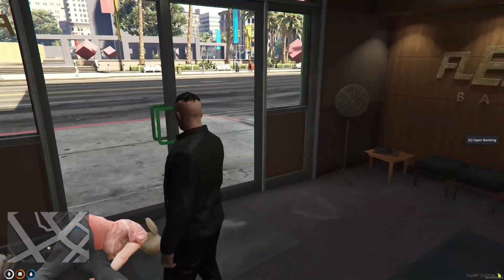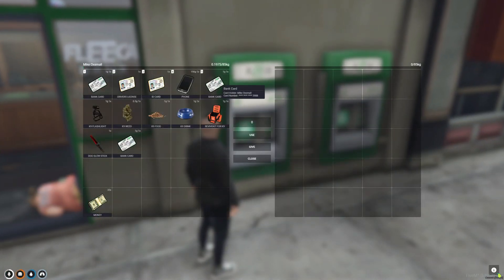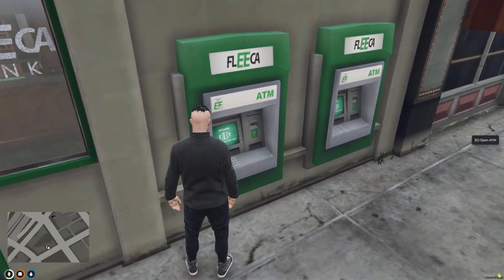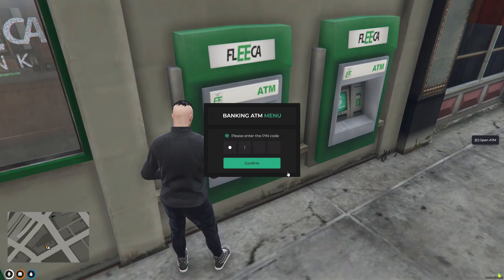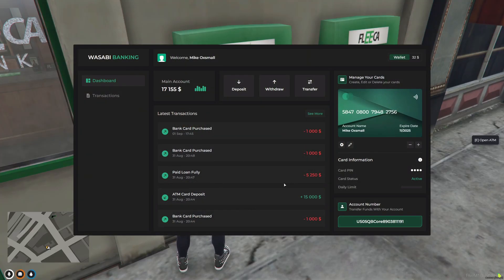If I now go outside to the cash point again and check my inventory, as you can see I've got two bank cards now and I can use the ATM. If I go to this one and put my pin number in, I have my account back.